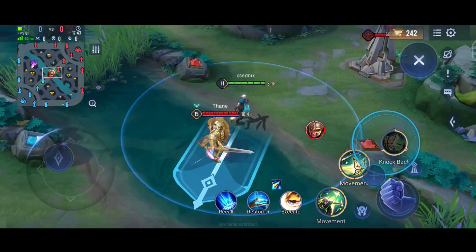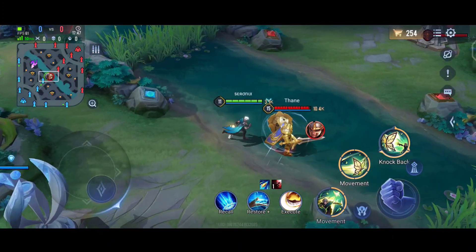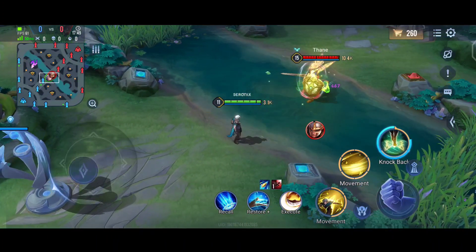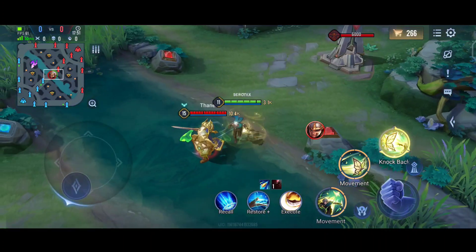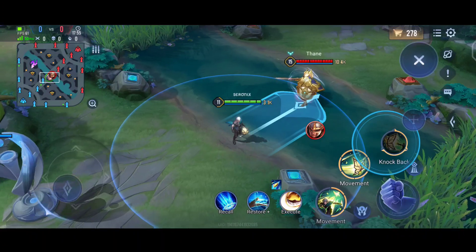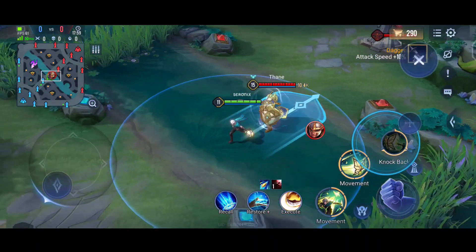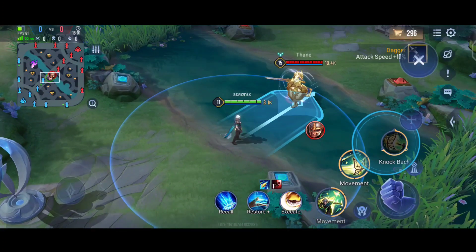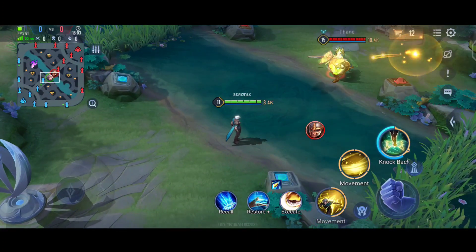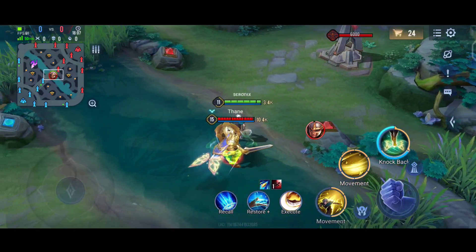His ultimate pushes enemies away from Elendor, dealing damage and stunning them. The first butterfly will be summoned in the targeted direction and will slowly move forward. You should know the range of his ultimate perfectly and use it carefully — if the enemy is not in range you will miss the ultimate and you will be dead for sure. Now let us see his enchantments.